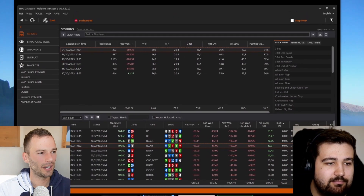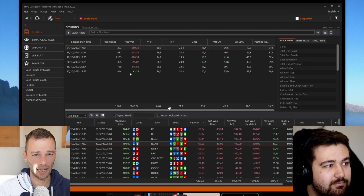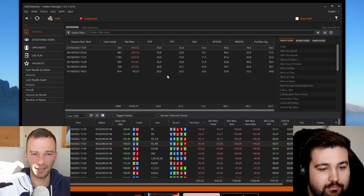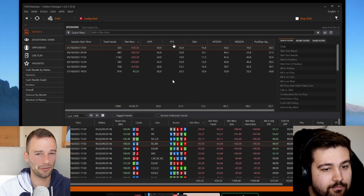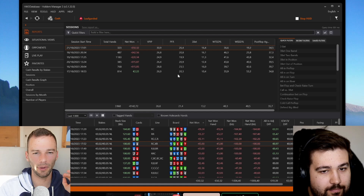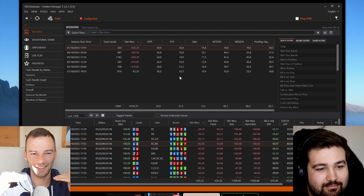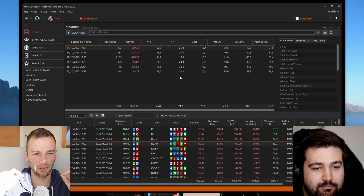Jan shared the screen. Today we're going to get more into some stats — overall VPIP, PFR. I saw in the HUD last time you had some different numbers, but what I'd try to do is build a HUD yourself and put in these simple numbers: just VPIP, PFR, and three-bet, maybe fold to three-bet. So we just focus on that for now — really simple, no extras.